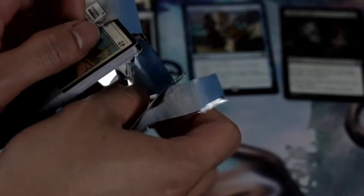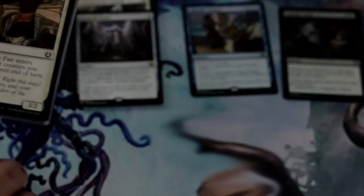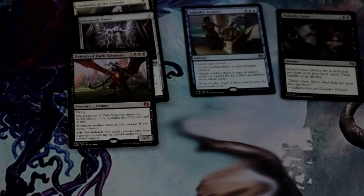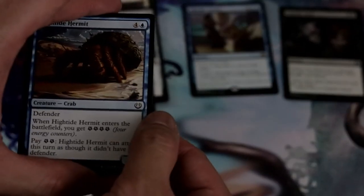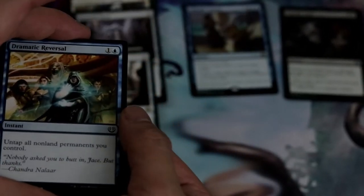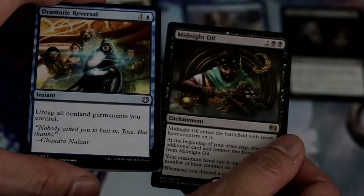Too bad this set doesn't have the powerhouse uncommons like Aether Revolt. Aether Revolt has like the Winding Constrictor, Fatal Push, and a lot of good stuff too. So our first rare on this one is another mythic — Demon of Dark Schemes. And a rare — Multiform Wonder.